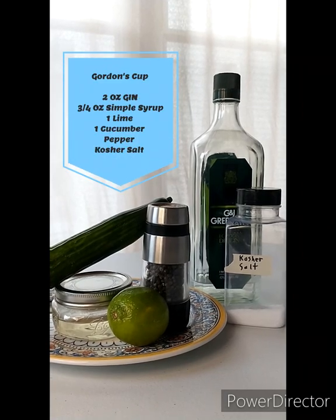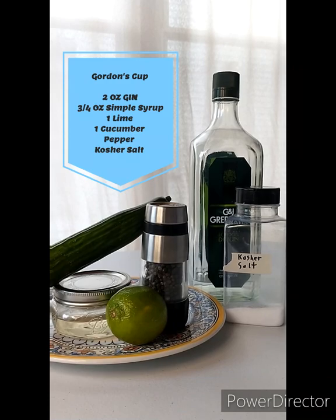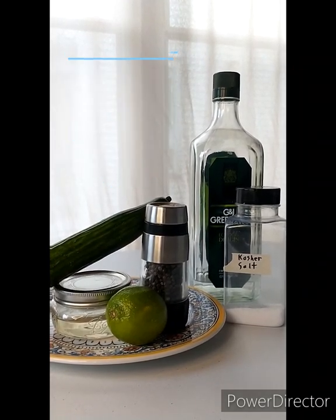First, let's gather our ingredients: gin, simple syrup, one lime, one cucumber, pepper, and a little bit of kosher salt.